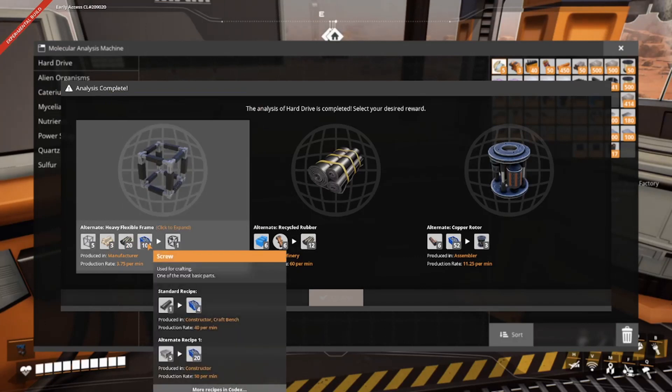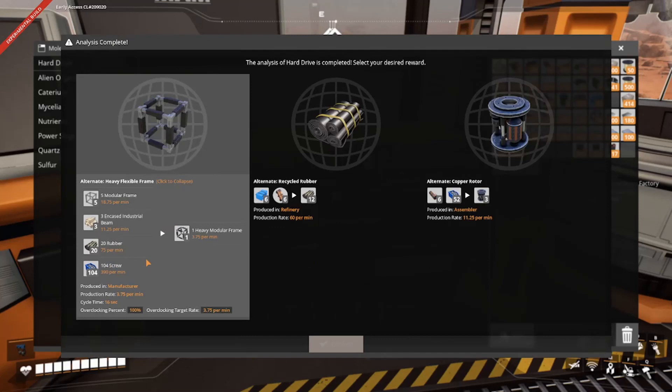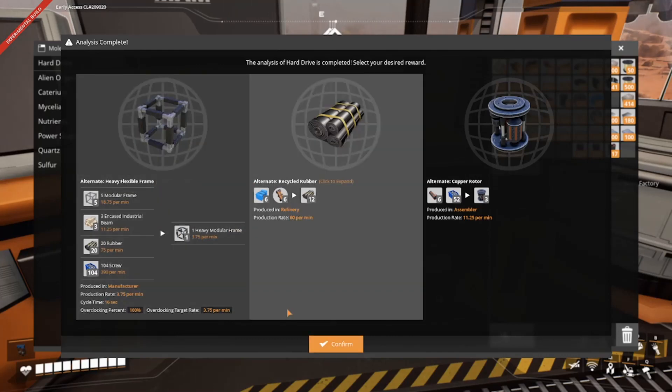We can do copper rotors, which is using that. It's only using 5. So it's taking 18, making 3.75 heavy modular frames. Right now I'm using 5, 15, 5, and 100. I like the current recipe we have, but just because of lack of options, we're going to take it.